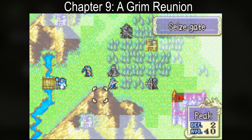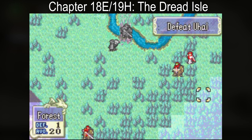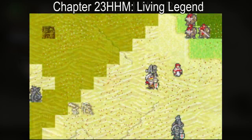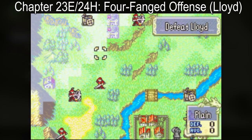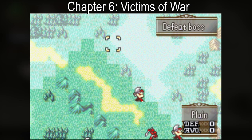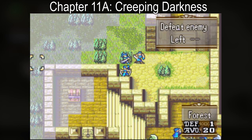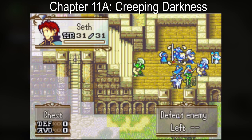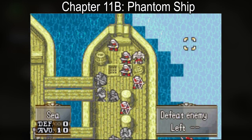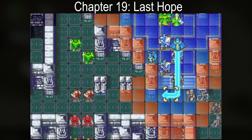The Blazing Blade has eight Fog of War maps as well. Chapter nine starts out with no fog but it then rolls in on turn three. Living Legend is only Fog of War if playing on Hector Hard Mode, and only the Lloyd version of Four-Fanged Offense is Fog of War. The Sacred Stones has four main story Fog of War maps. Creeping Darkness is exclusive to Eirika's route and Phantom Ship is exclusive to Ephraim's route. Also, any skirmish on the world map has a random chance to have Fog of War in effect.